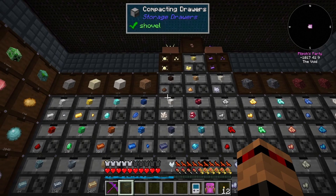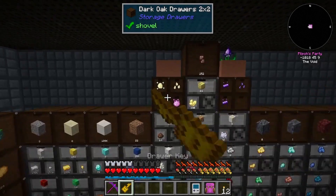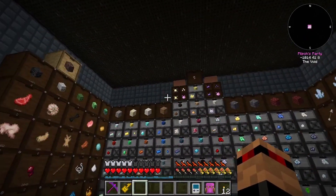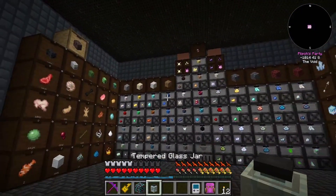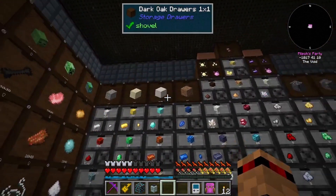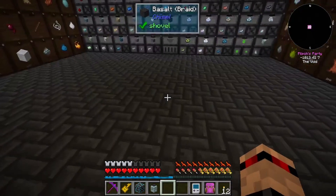Let me grab a key quick. I can grab this one and plop it in there - perfect, that's exactly what I wanted to see. Let me just tidy up a little bit. How are we doing on soul sand? We've got a bit of soul sand. I want to change this - I need to put this over here, and then up here I want to do end stone.